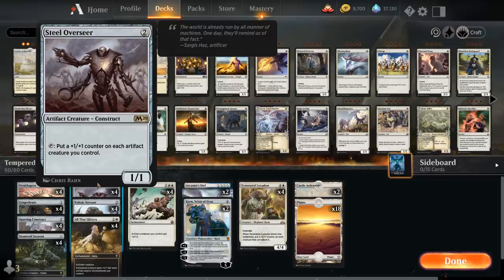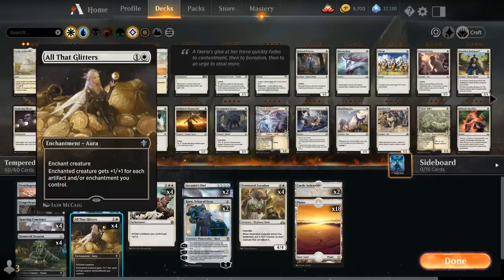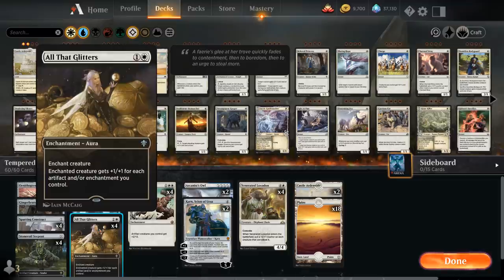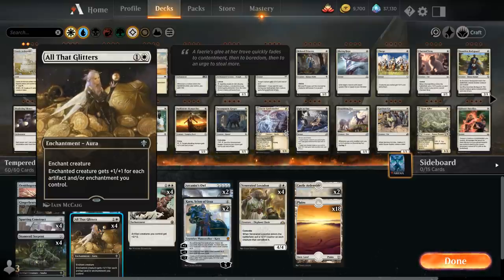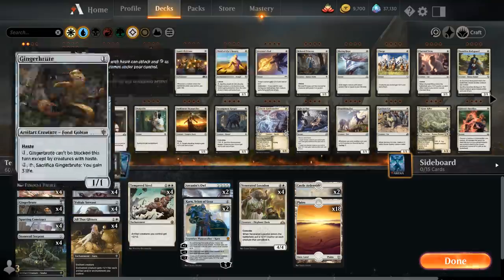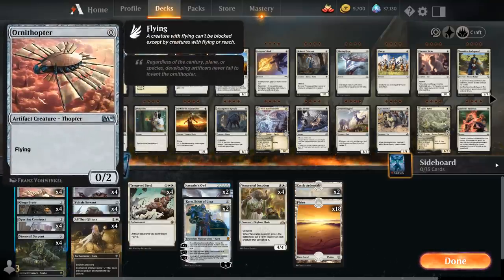Another reason to play all these artifacts is All That Glitters, a two-mana enchantment aura that can enchant one of our creatures, giving it +1/+1 for each artifact and/or enchantment we control, including All That Glitters itself. This can also very quickly get out of hand and potentially kill the opponent in one or two attacks. It pairs very well with evasive creatures like Ornithopter and Gingerbrute, which are included in pretty much every Tempered Steel deck.